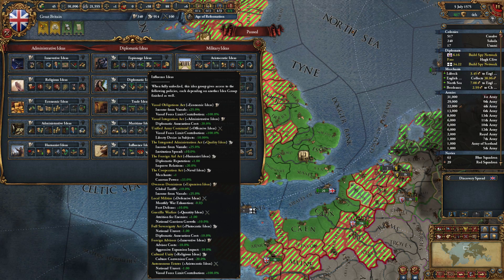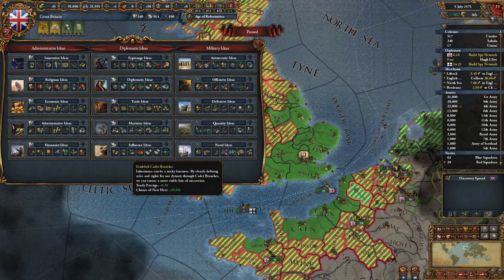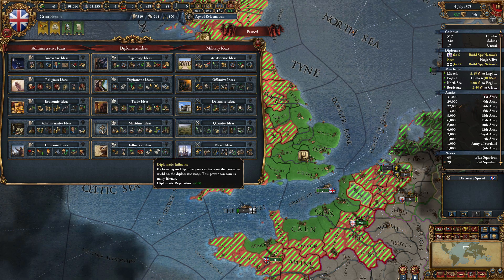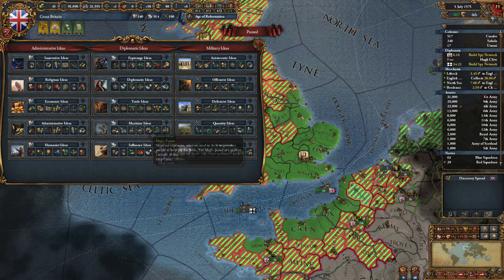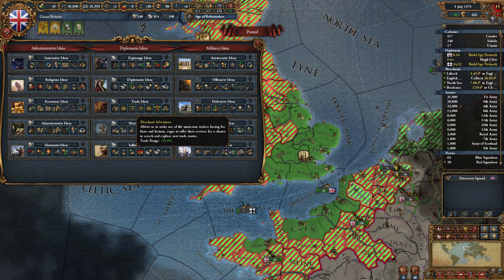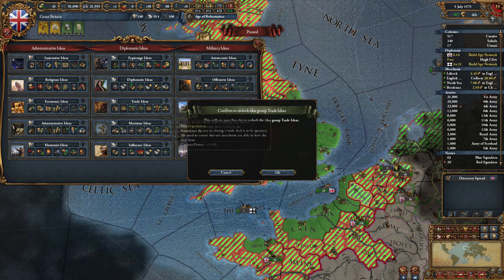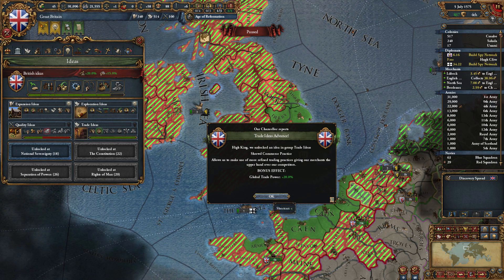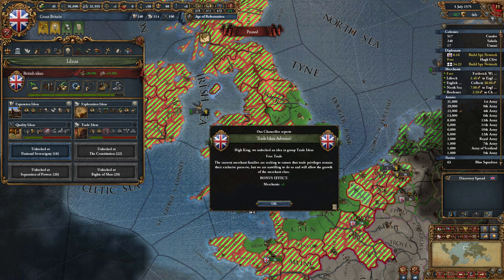Maritime I don't care. Influence ideas — global tariffs, income from vassals, institutions spread, yearly prestige, diplo annex costs. That would be pretty powerful if there are people around us we can just snag. Aggressive expansion impact lowered, diplo rep, envoy travel time reduced. We're already running out of diplomats. Global trade power, the extra merchant would be fine, trade range would be incredible, trade efficiency, extra merchant, trade steering, caravan power. I think we like the trade ideas — we'll go ahead and take trade ideas.